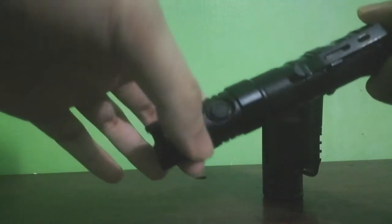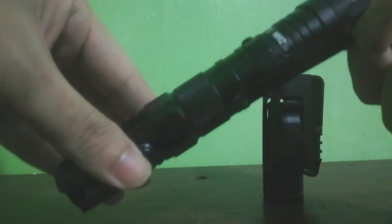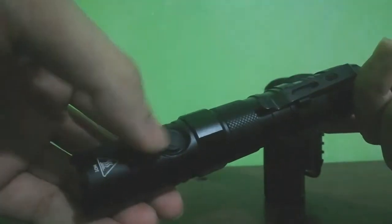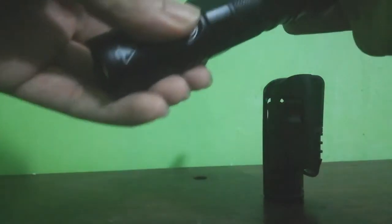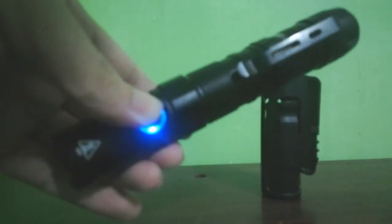Paano ba magpalit ng mode? Simple lang. Pagsabayin mo lang yung side switch tsaka tail. Full click tail, and then hold ang side switch. And then mag-indicate yan — may blue light indicator. Hold and click, pagsabayin. Hold side switch. Ayan.